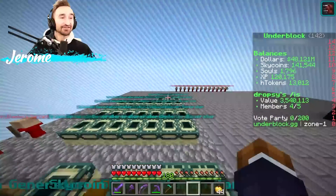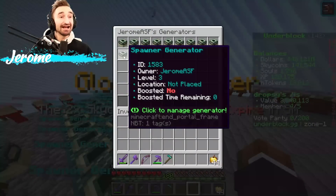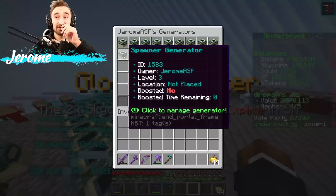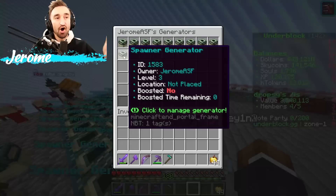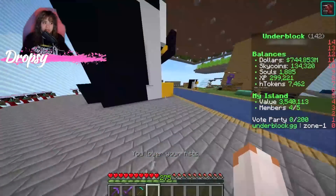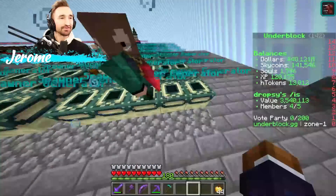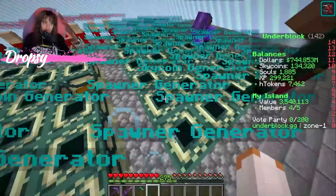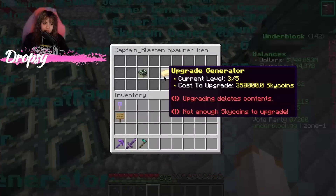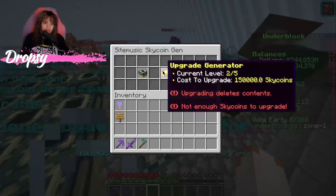Something we never did: with our generators, you can actually increase the level of a spawner generator, which doesn't just increase the speed — it also increases the tier of spawners that are created. We should do that. One upgrade costs 350,000 sky coins.